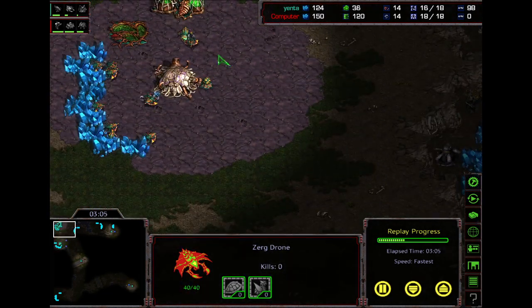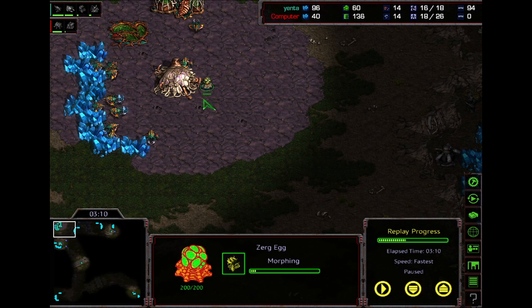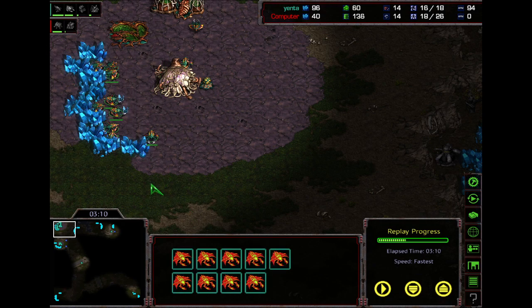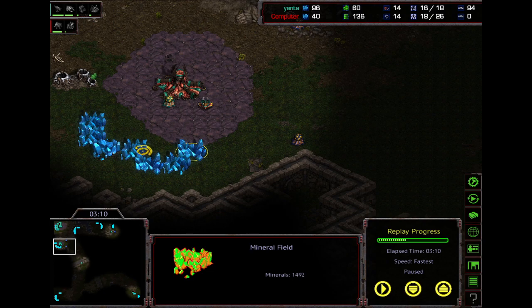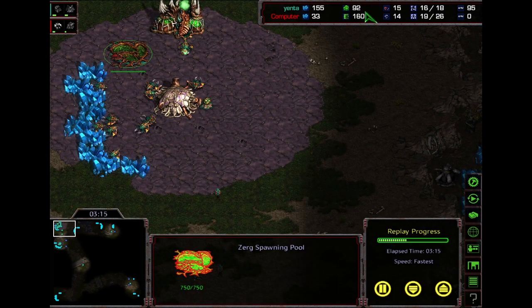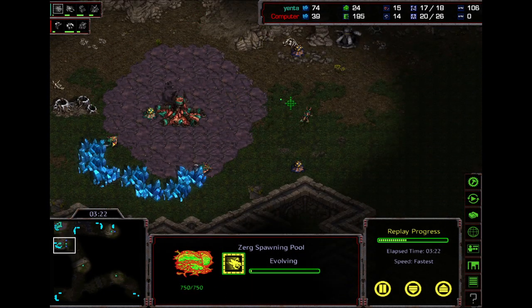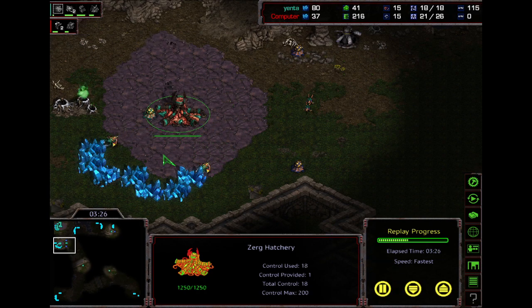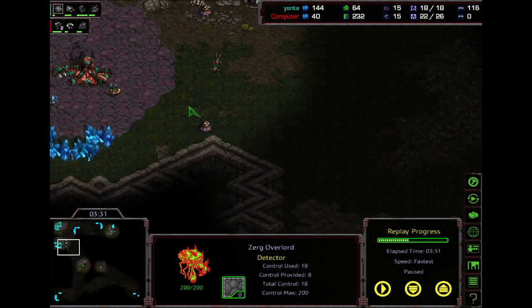We're just building drones. On 16, make an overlord from the main hatchery larva. The reason is we're mining efficiently here — one-to-one saturation — so we want all new drones going to these minerals, spawning as close to the minerals as possible. As soon as we have the next 100 gas, start ling speed. What happens next really depends on what the Terran is doing and how aggressive they are. This overlord went way too far down — it should be over your natural.